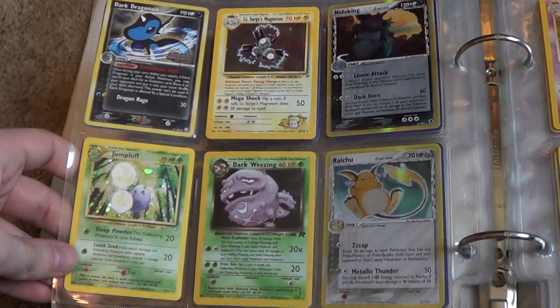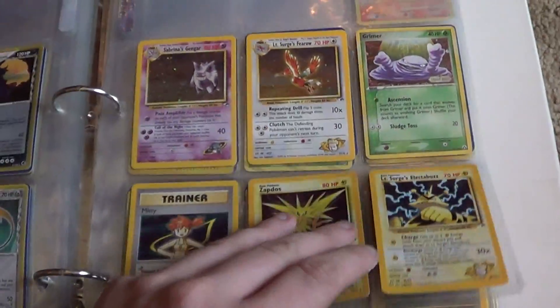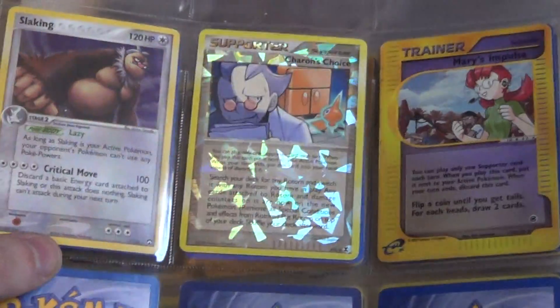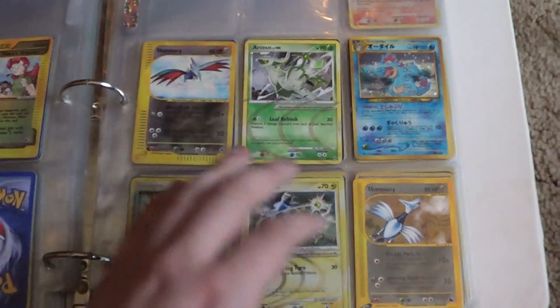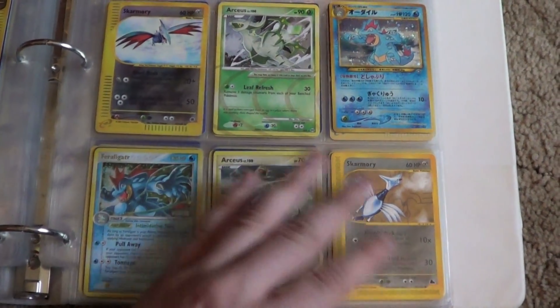Lots of really cool cards in this binder. This is a very cool binder. Ooh! Yeah, that's what daddy likes right there. Very cool, some more RCS action.